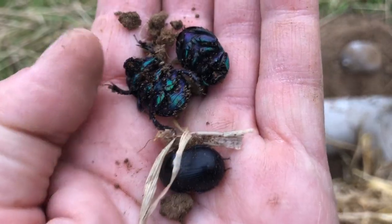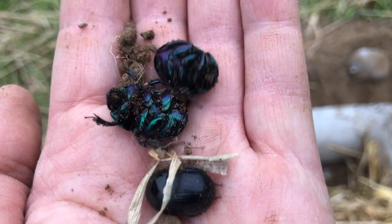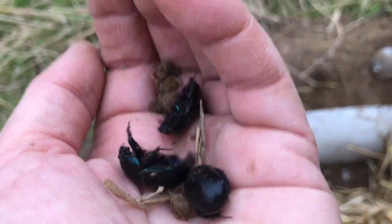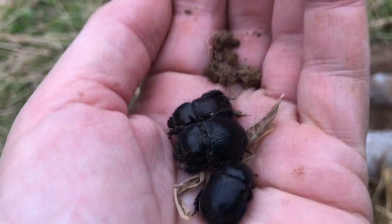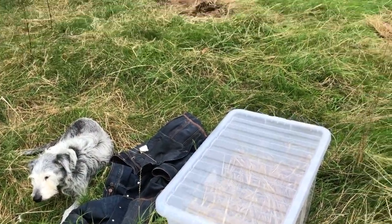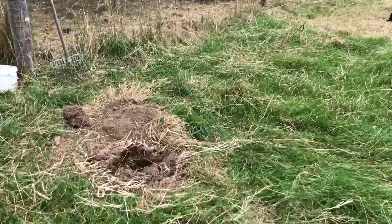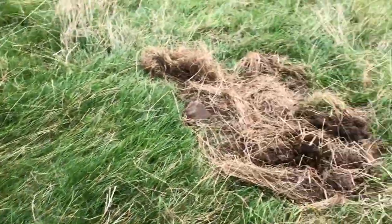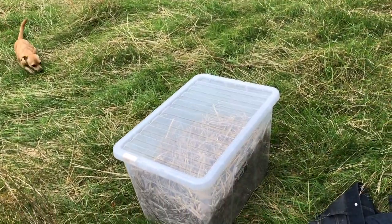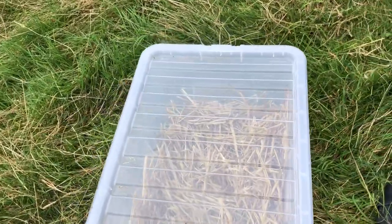Three more in this trap. Look at their glossy undersides. You can see why the Australians call them blue bombers. I better put them in their house or they'll escape. They'll fly away and escape. Today is a hotter day. I've collected another 15 dung beetles from the traps. In this box are 30 dung beetles from two days collection.